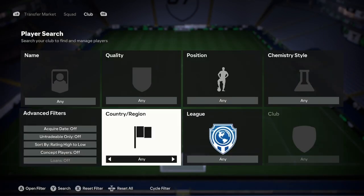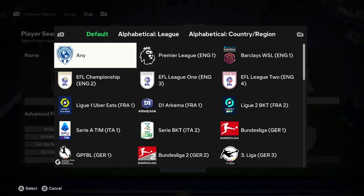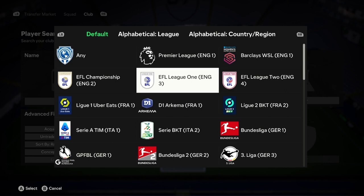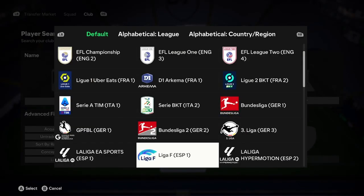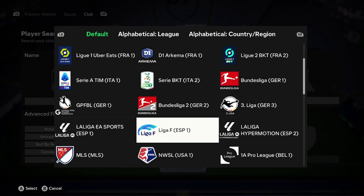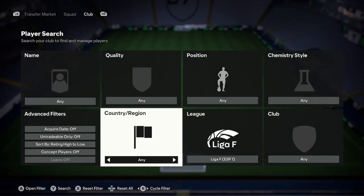The first step is to go into your leagues and search in the leagues. Pick one of these leagues: Barclay WSL, D1 Arkema, GPFBL, Liga F, or the NWSL — basically the top five leagues for the women. I'm going to build a squad around the Liga F as an example.